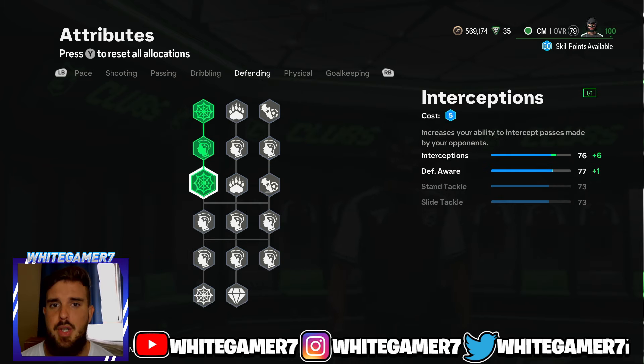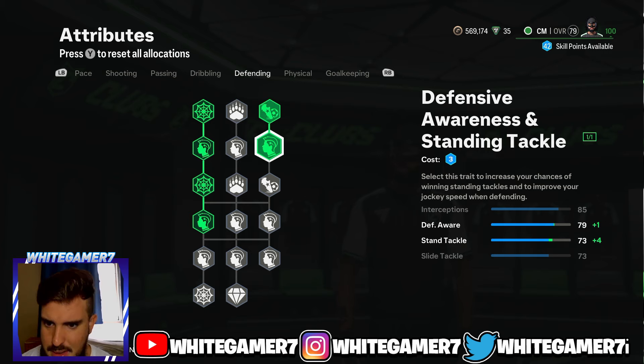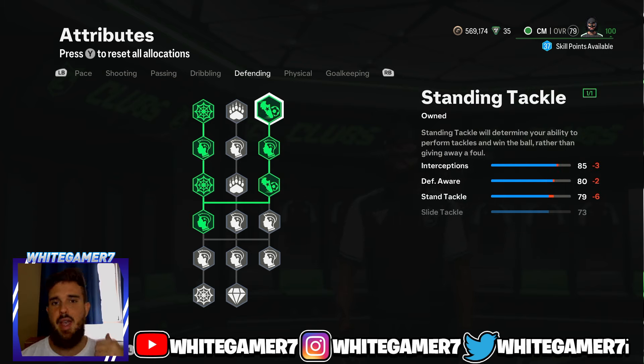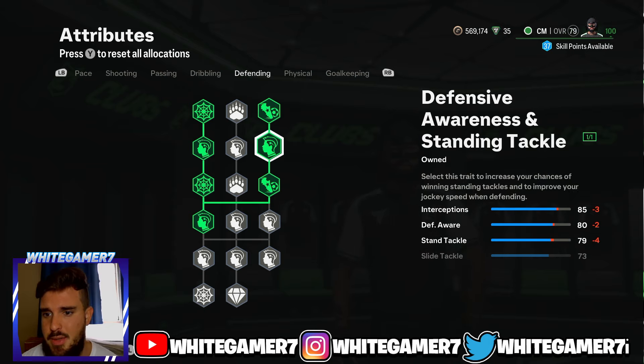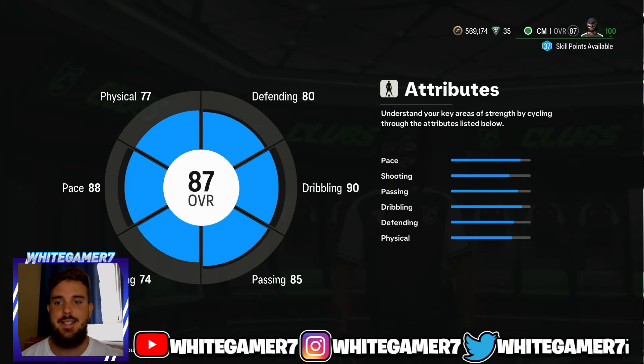From the defending — since you're playing in the middle of the pitch and the ball comes through the middle a lot — get Defensive Awareness and Interceptions, then get the three Standing Tackle nodes. This gives you 85 interceptions, which is good — if you're nearby the ball your pro will make the interception. You have 80 defensive awareness, which helps with jockeying and standing tackles, and 79 standing tackle. The 73 slide tackle is more than enough.